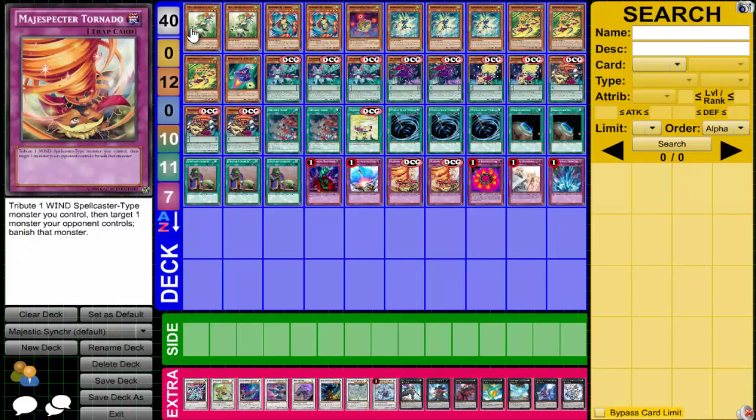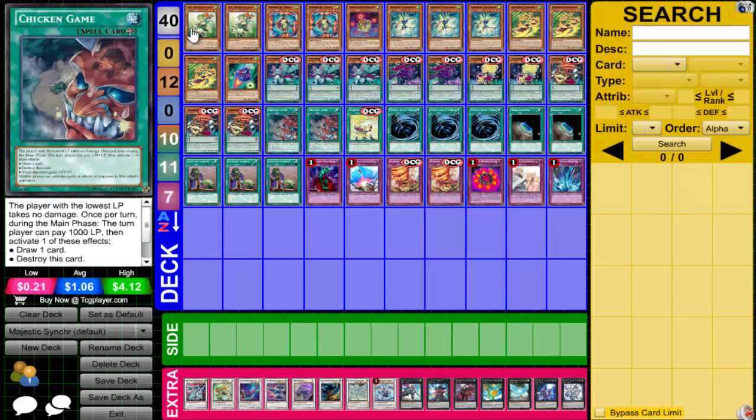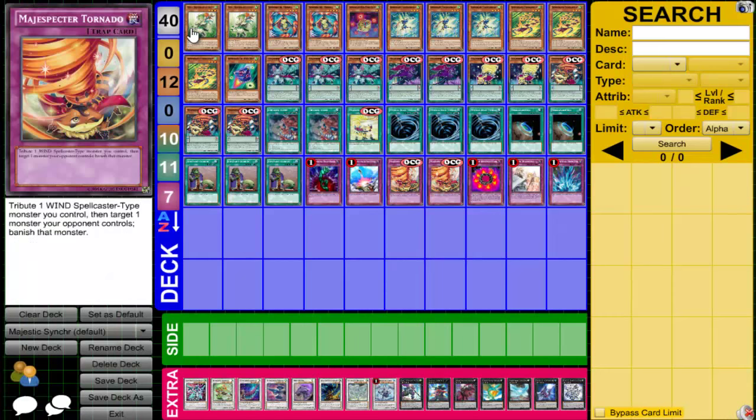You have the Tornadoes to banish their monsters and Cyclone to destroy monsters they have. I'm not running Tempest because Tempest only works on inherent special summons, and nowadays a lot of cards are summoned by effects, so Magispector Tempest is not the strongest card to play — except in mirror matches. I would put Tempest in the side deck and swap out the Tornadoes in a mirror match against Magispectors.